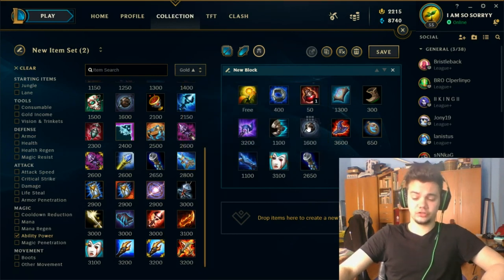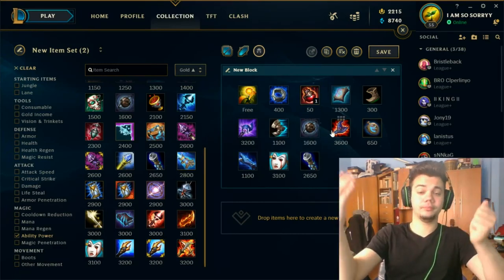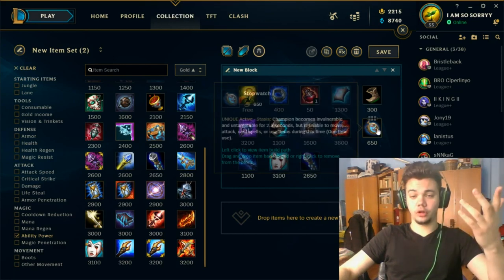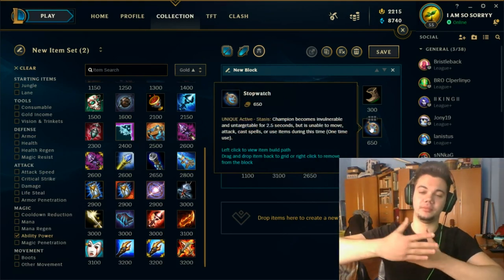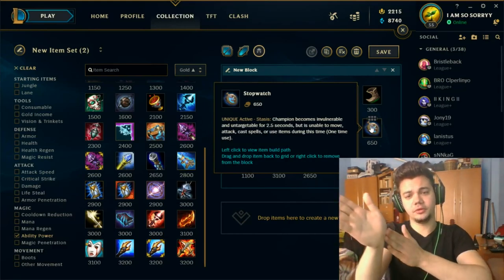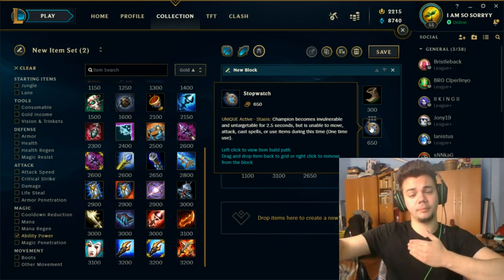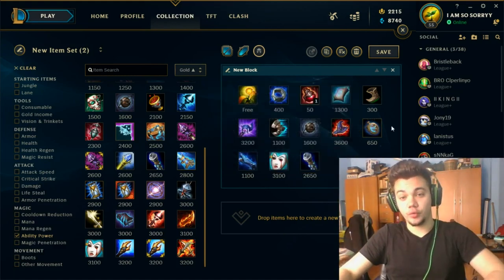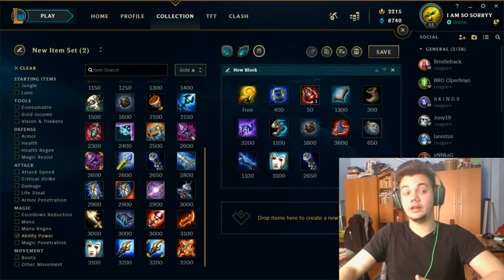Complete Luden's into Morello if they have lots of healing — Vladimir, Sona, Soraka, Yuumi, Aatrox, Conqueror users. Get a Stopwatch if you feel you are focused a lot, and get it faster if you die too often. As a Xerath player you should learn how to stay behind and space out the enemy — always keep an imaginary line between you and the opponent, keep that distance so you can safely Q, W, then back off. The enemy jungler wants to close that imaginary line to catch you, so get a defensive item if you feel you die a lot or are about to get camped.